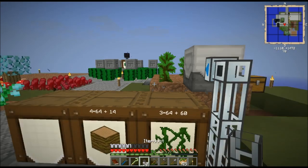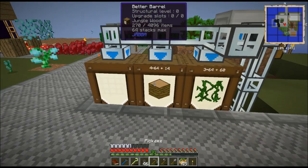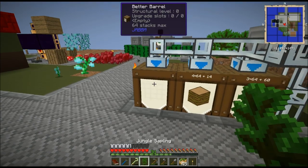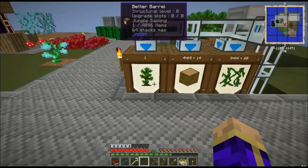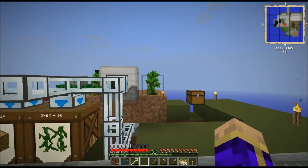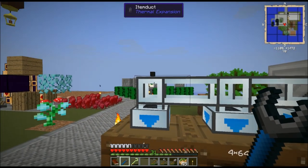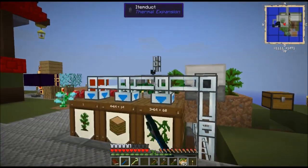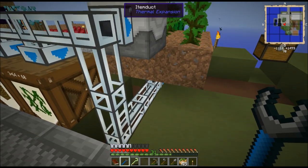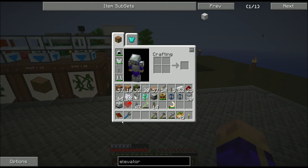I also want it to automatically deposit into these barrels — vines will go in one, wood will go in another, and I'm leaving one open for saplings. Item ducts work such that they fill up the closest inventory first. You can set one to dense mode by right-clicking, which makes it the last inventory ever filled. You can also set one to vacuum mode, which makes it the first to be filled — though I haven't played with item ducts as much as I should have.